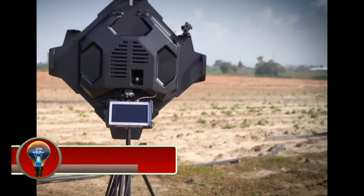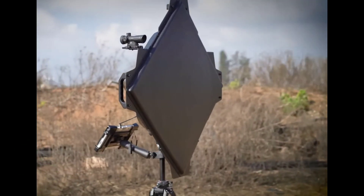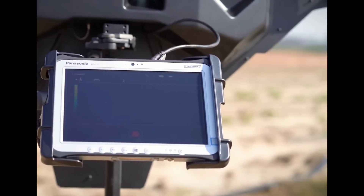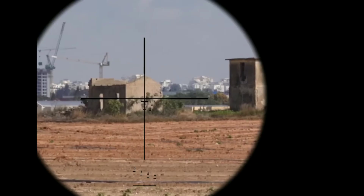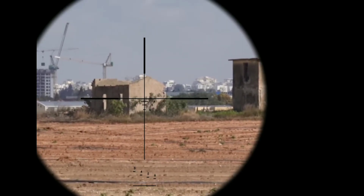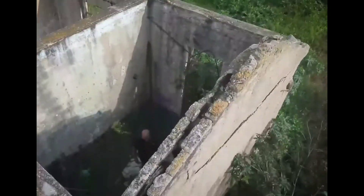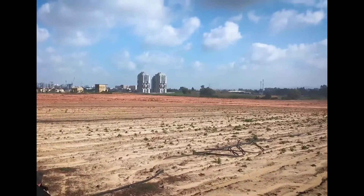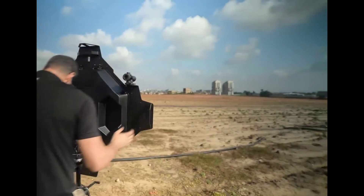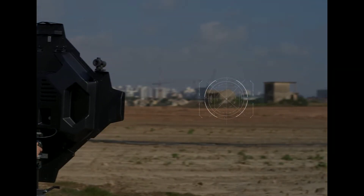The Xaver LR-80 is a long-range through-wall imaging (TWI) system developed by Israeli defense company Camero-Tech. It is designed to enable operators to detect and identify live objects behind walls and other obstacles from a safe distance. The Xaver LR-80 uses ultra-wideband (UWB) radar technology to penetrate walls and other materials, and it can detect objects at distances of up to 100 meters (328 feet).